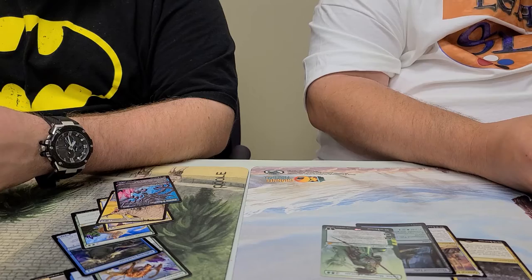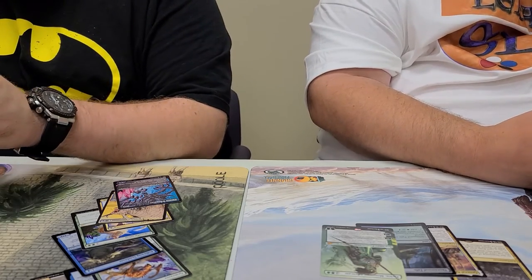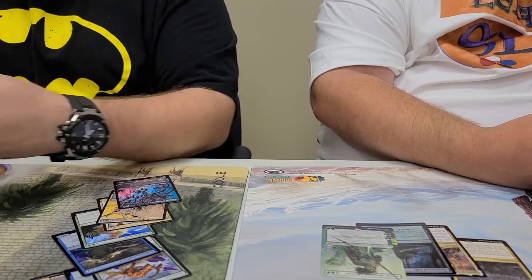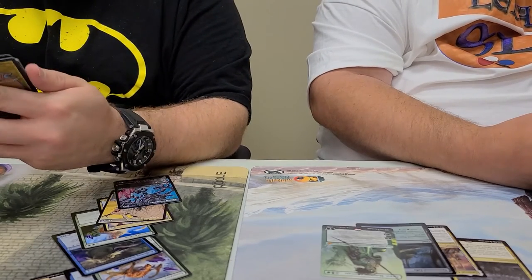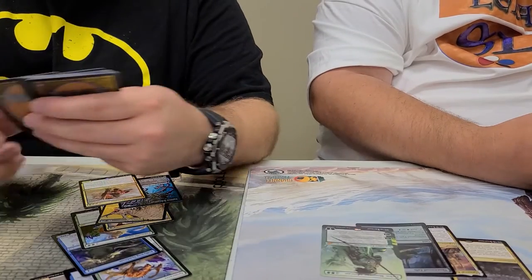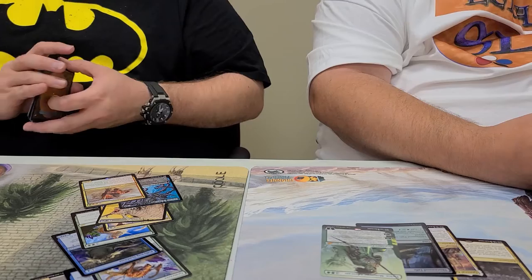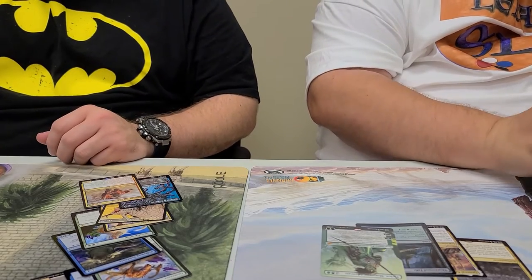Two months in a row with alternate art Vivians and no other alternate arts. We've got Quartz Wood Crasher — no foils and no alternate arts. This feels like a Casey pack. Maybe it switched on us.